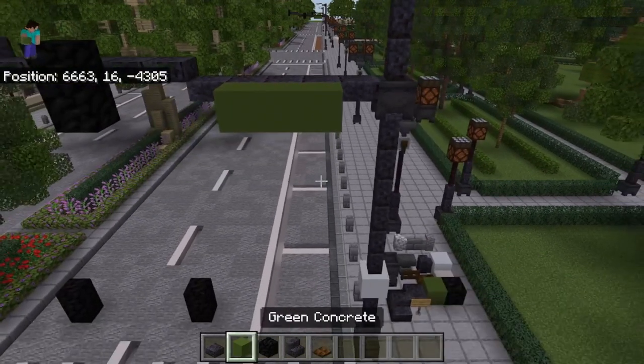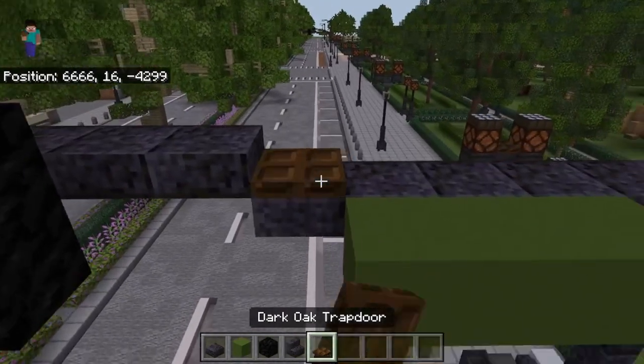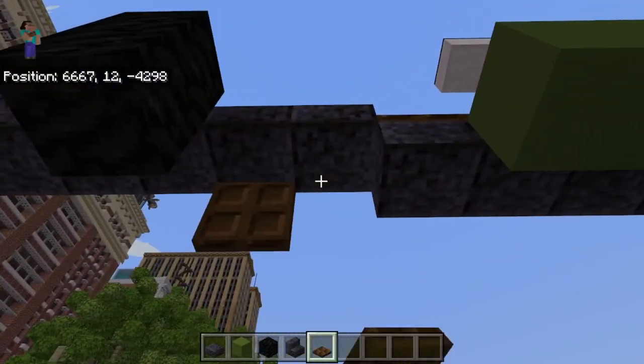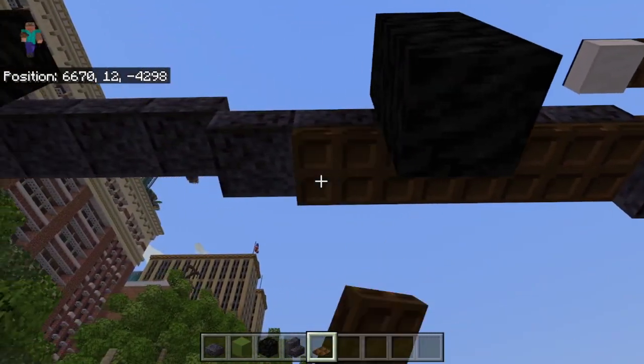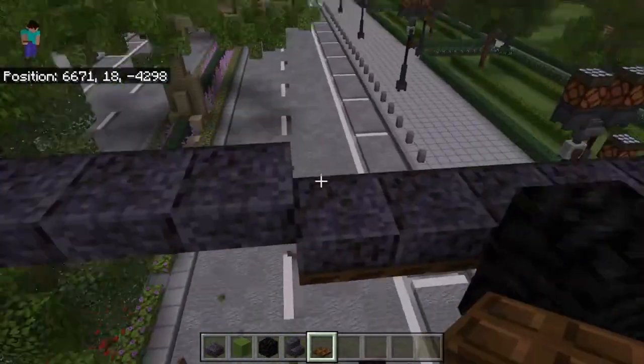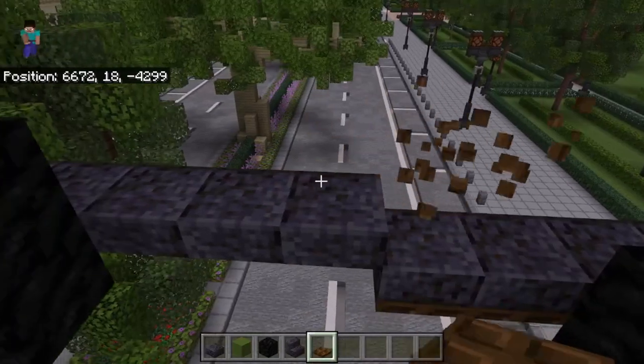I usually have extra space on the side because I like doing a lot of on-street parking on my city streets. That leaves space for a street sign — the thing that labels the streets. Then you just layer this with dark oak trap doors like that.